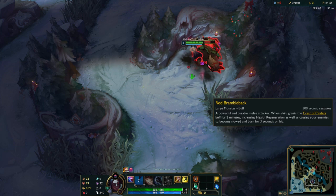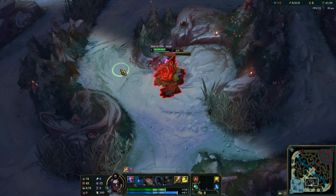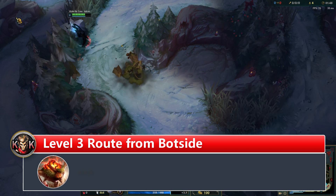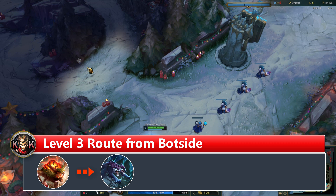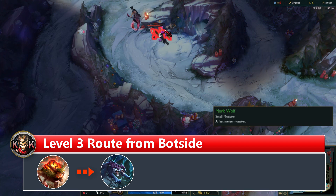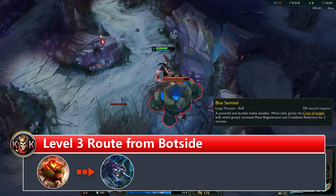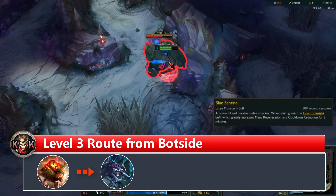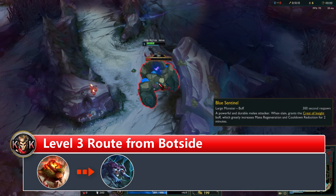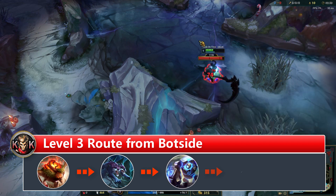For level 3 routes, go for these whenever you're playing champions that are very strong at early levels. Start at the red buff, then continue with the wolf camp — but here's a key mistake many junglers make: don't clear the whole camp. Only kill the small wolves and leave the big one alive. Clearing the whole camp wastes time and stacks XP you don't need for a level 3 gank. After the two small wolves, go for your blue buff and finish with the scuttle.